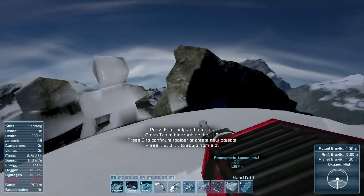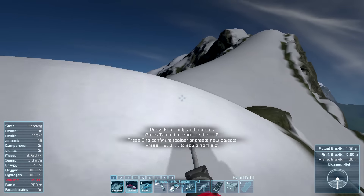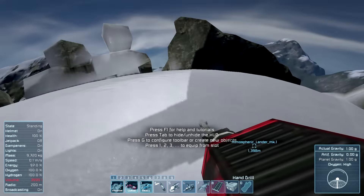You can kind of see where the lander is down there courtesy of the beacon marker. Don't fall, don't fall. There's the lander down there, 1.4 kilometers away. And we're all the way up here, getting ready to put the first few blocks into place for our mountaintop base of operations.